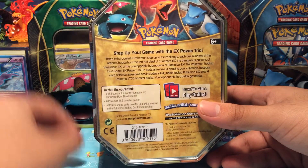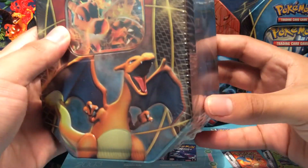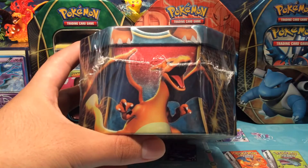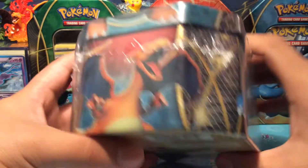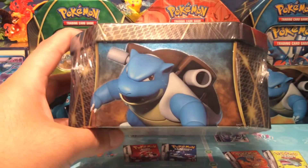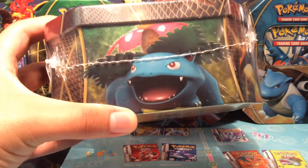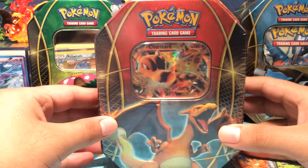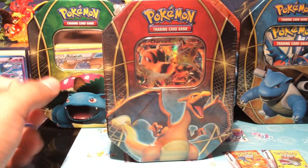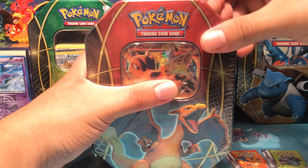That description sounds pretty cool! On the back bottom we got Charizard — it's already open a little bit. On one side we got Blastoise, and on the other side we got Venusaur looking pretty cool. Let's get right into opening this bad boy — hoping for some good pulls!